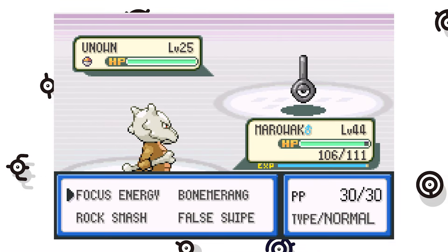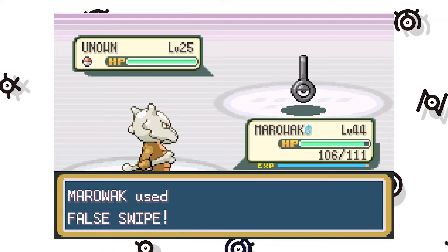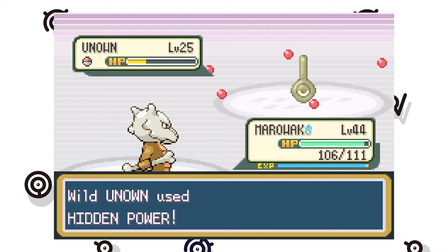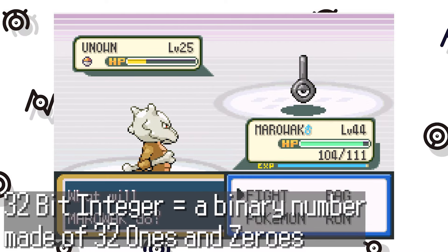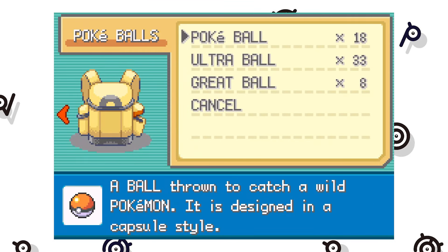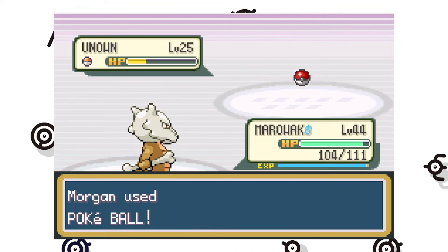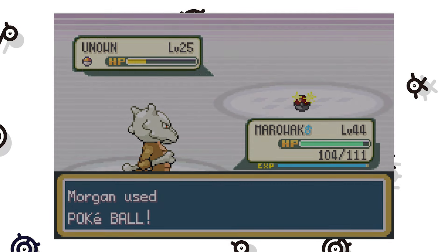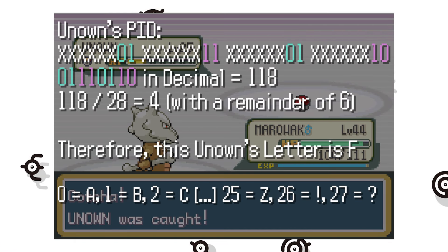What makes these Unown interesting is that their actual direct shiny rate is different from all other Pokemon in this generation. This is a consequence of the personality value, a hidden 32-bit integer that all Pokemon have had since Generation 3. Up until Generation 6, it was used to determine various characteristics of wild Pokemon, such as their nature, which ability they have, and whether or not they are shiny. In Generation 3, the game also uses this value to remember which of the 28 forms your Unown is supposed to be, by combining several parts of the ID, then dividing by 28 and using the remainder.